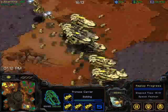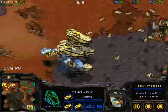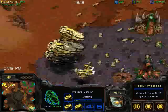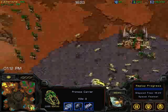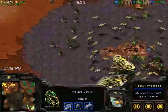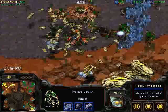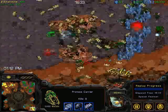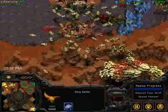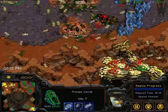If the Corsairs are in the right position, they could intercept the Scourge — but they're following instead, and that was an unnecessary loss. GB is going to lose this base down here I think, but he might be able to get a big Plague off, which will do a ton of good. The Defiler has managed to get the Plague off! Oh, that's gonna be bad.